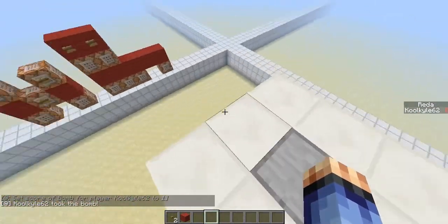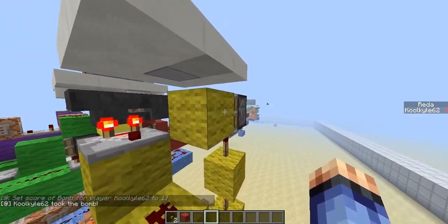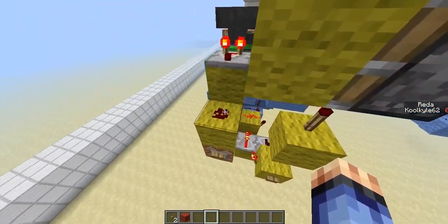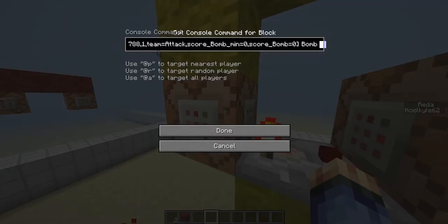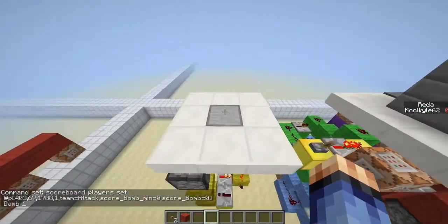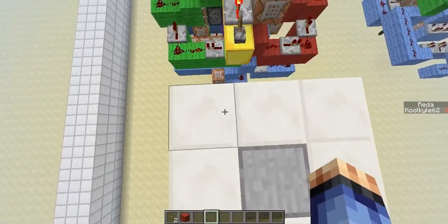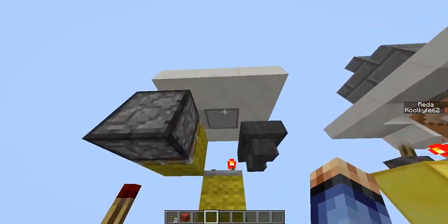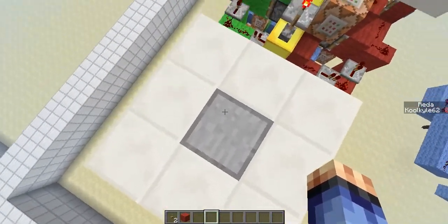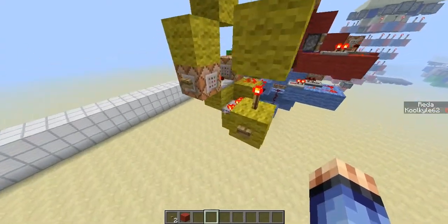It sets my score of bomb to 1 and says I took the bomb. There's a timer here which goes into this block when this piston is pushed forward, and it goes into this redstone which turns on this command block. This command block sets the score of a player at the coordinates of a block underneath this slab in a radius of 1, so if you're standing here it will work, but standing elsewhere it won't. I put it 1 underneath because radius 1 would otherwise cover this block, this block, this block, and this block — so it's only the middle one.